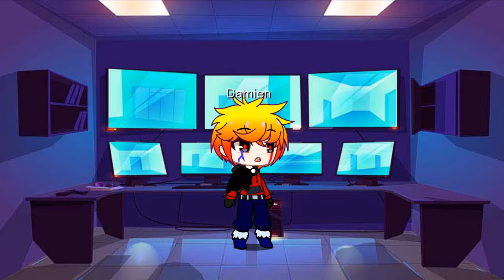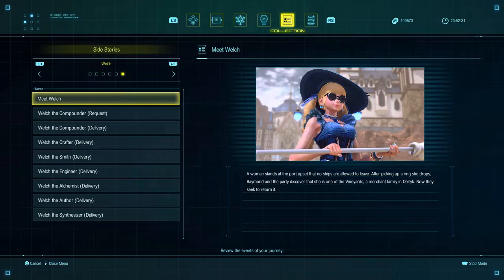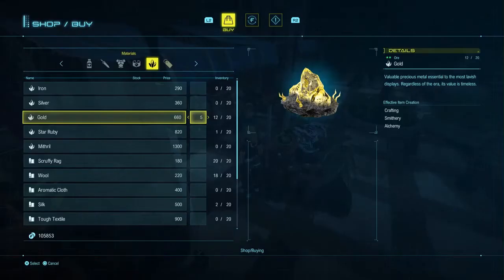Now I'm going to show you how you can get that equipment early on. First, you need to complete the Retro Crest series, which I'm showing you right now, to get all the item creation options. But you'll only need the creation options known as crafting and synthesis. Next, you'll need all the gold you can get — at least 20,000 Fol, or the money in the game.